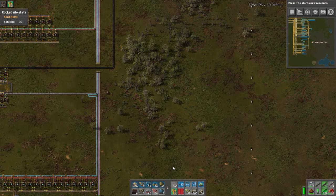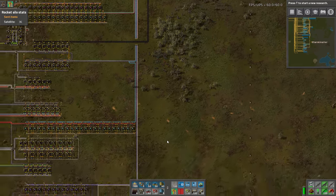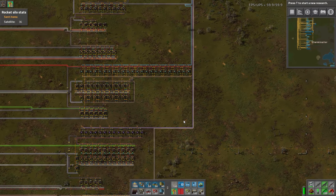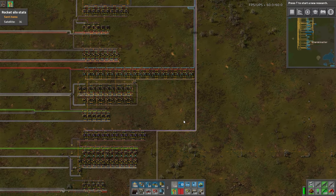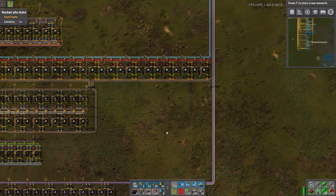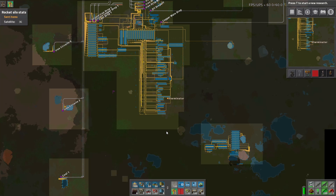Hey there and welcome back to Factorio Tightening the Belt Megabase Guide. I'm Xterminator and thank you for joining me. We are back here and what we're going to work on today is actually a beacon moduled green circuit build. We don't need to actually place it yet but I do want to work on it because we're in that stage where we need to start developing builds for the higher level of base.